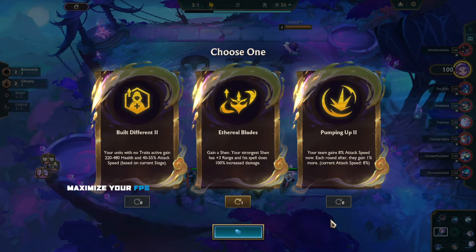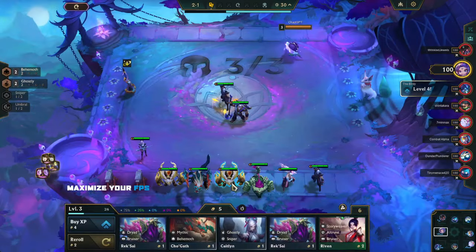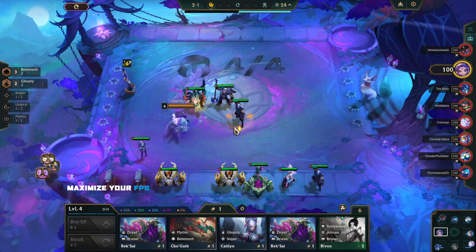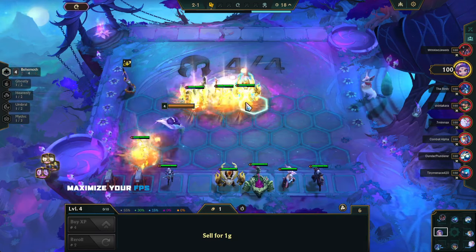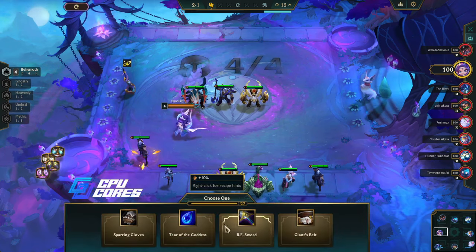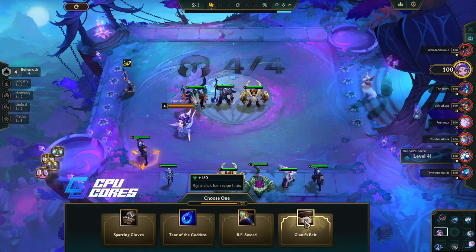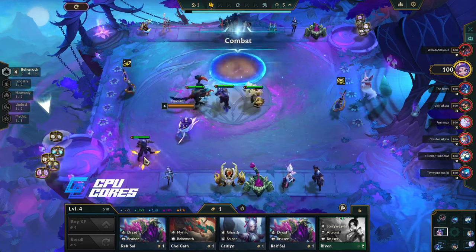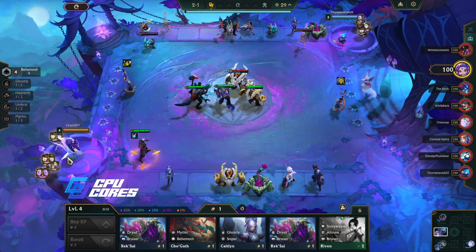All right everybody, it's me McGrathy with some more TFT. We're playing Ethereal Blades Shen, we're gonna do it. I've never done this before but we're gonna do it. I want to level up, I want to put another behemoth in. I'm probably gonna go for behemoth — that's what I'm gonna do. I want a rage blade. I'll take the giant's belt though, that seems good. The plan is to pump him up and get him doing a lot of damage, hopefully.